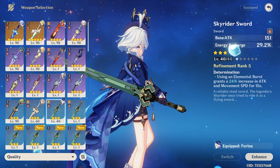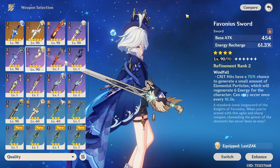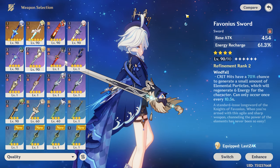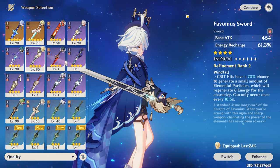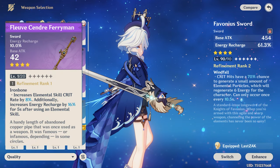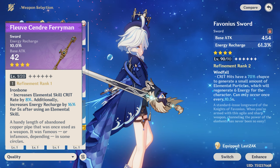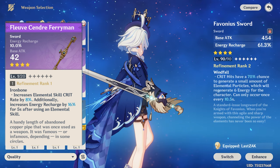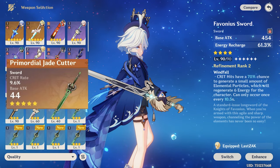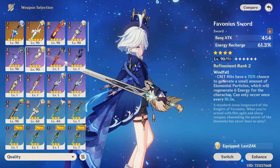If using Furina purely as a support, the Favonius Sword is a great free-to-play option — it gives Energy Recharge and at Refinement 5, Crit hits have a 100% chance to generate elemental particles for other characters. Another solid four-star option is the Fishing rod weapon, which gives Energy Recharge, increases elemental skill Crit Rate by 8%, and also boosts Energy Recharge by 16%. The Jade Cutter can also work well, giving Crit Rate and additional HP%, or you can use a Skyward Blade or any other Energy Recharge weapon.